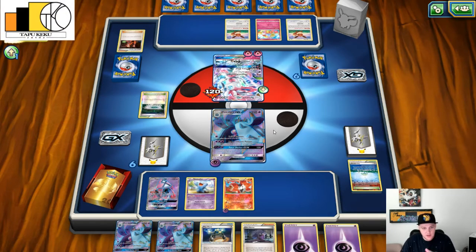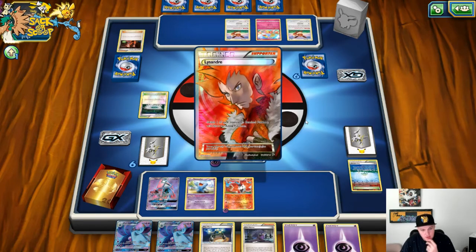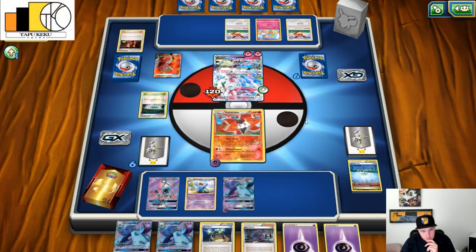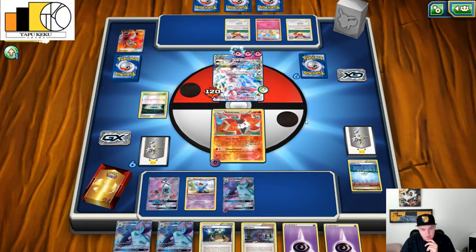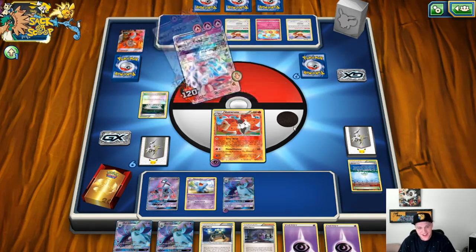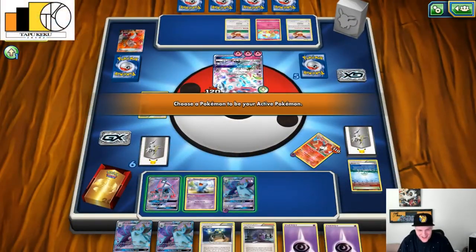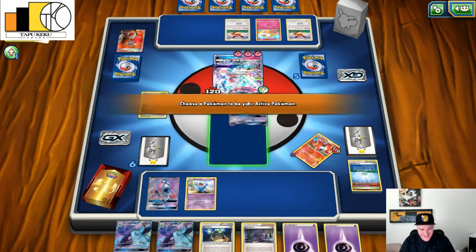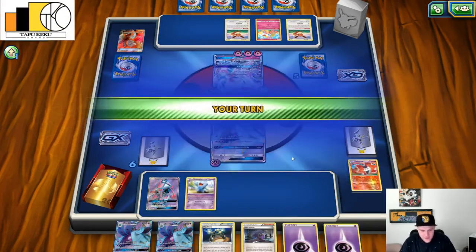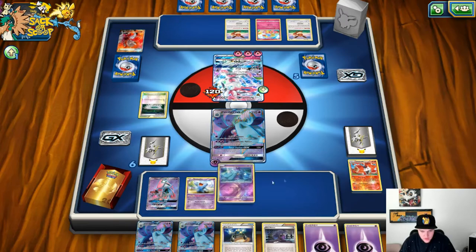The good thing is it's going to be hard for him to knock out this Toxapex. Let's see what he does. Okay, there's the Lysander — and he's knocking out the Volcarona. Ahh, what a sad day! He's knocking out my Volcarona! I didn't even get to use it! I should have put down the XP Share. So we need to save this Hex Maniac. Let's put down this other Marill, put down this energy.